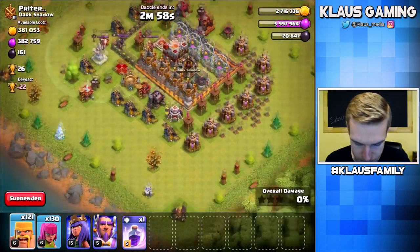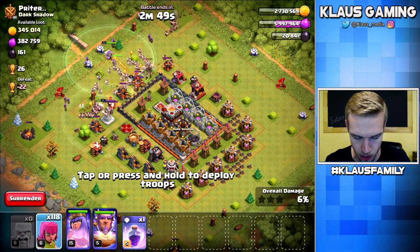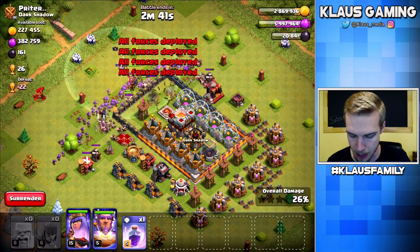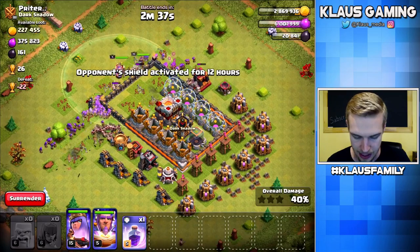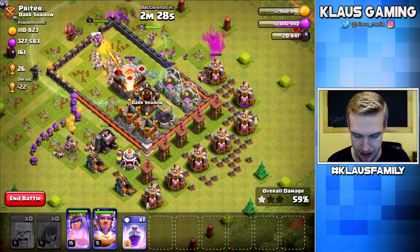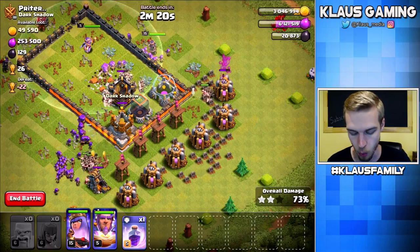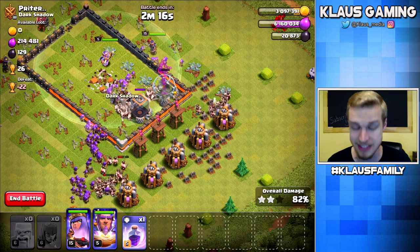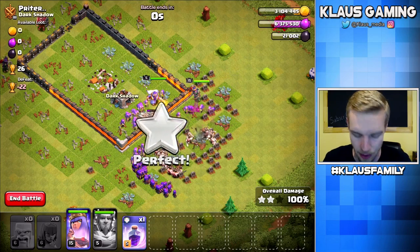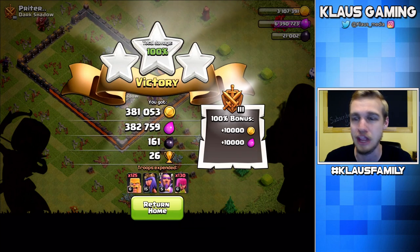Let's take out the corner buildings first, then go Barbarians first. This is a four-finger deployment. Get those barbarians in there quickly. Let's go Queen, Warden, now little baby archers. Once everybody is down, I will pop my Warden's ability. We don't need the Warden's ability just yet — we're not taking any damage. Barbarians are in the core, this is good stuff. Queen still has her ability, we're holding on to the Eternal Tome. Only level one archer towers on this side. No giant bombs or anything — that's crazy! That's free loot, basically. Free gold, free elixir, nearly 400,000 of each. That was awesome.